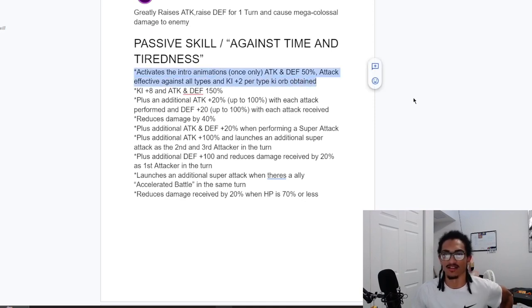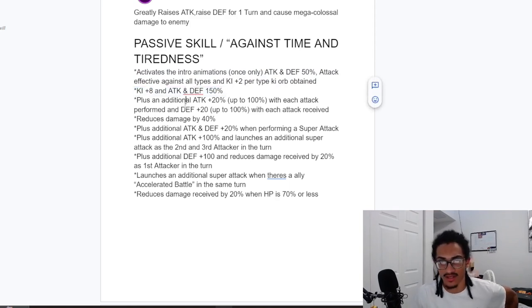His passive, Against Time and Tiredness, activates the intro animations once only, gets 50% attack and defense, and he's effective against all types. He gets 2 KI per type orb obtained. He gets 8 KI and 150% attack and defense at the start of turn, an additional 20% attack up to 100% with each attack performed, and 20% defense up to 100% with each attack received. He starts with a baseline 40% damage reduction.